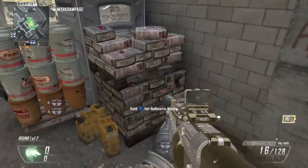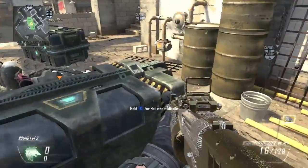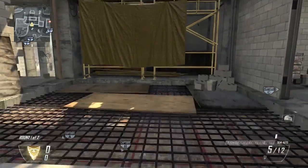You could probably use a care package to head glitch behind that little barrel over there. However, it's really not too helpful — I don't recommend it. We were just messing around showing you guys some things you might be able to pull off.